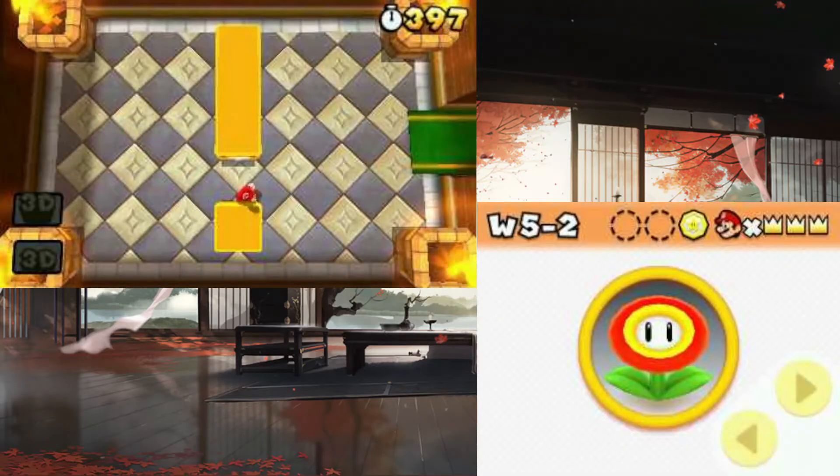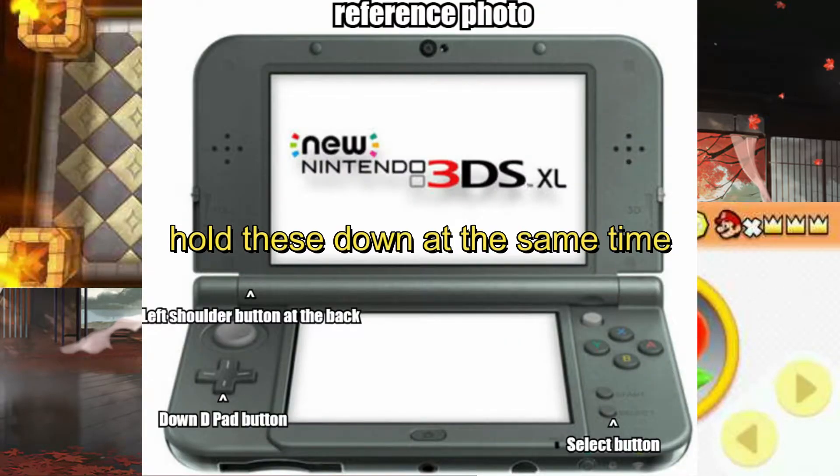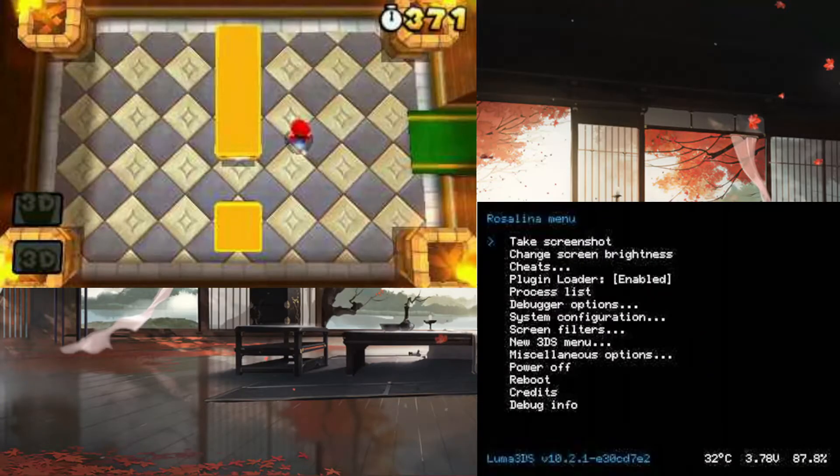So once we're in the game, we're gonna start the cheats. Press L — you see the L button? Hold that, and on the D-pad — the plus sign — press the bottom one. And then press Select. Let go, and you've opened the Rosalina menu.